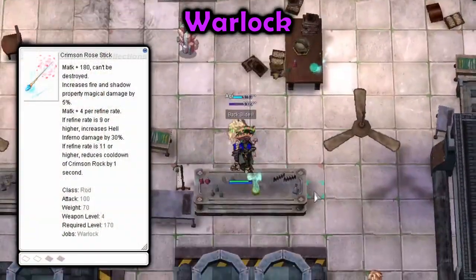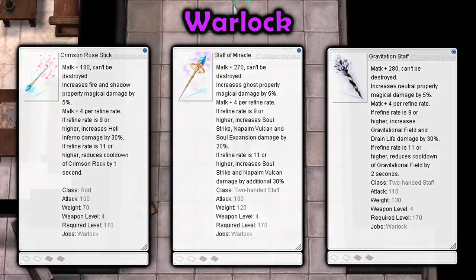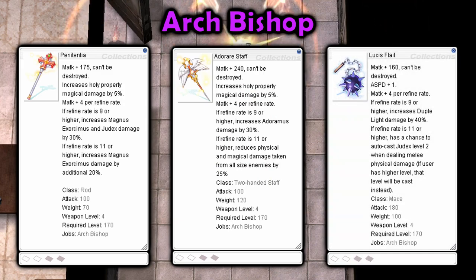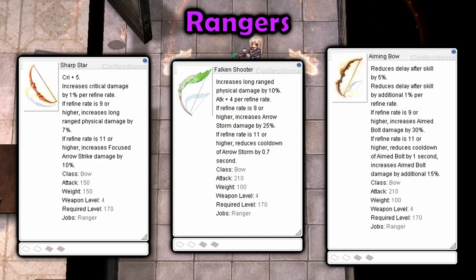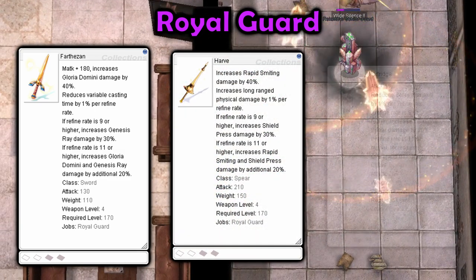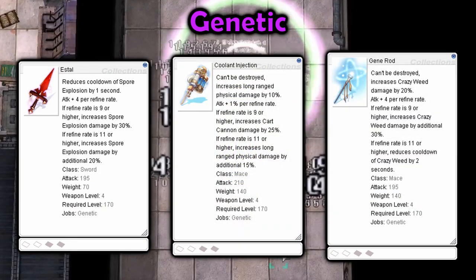Warlock can use Crimson Rose Stick for Hell Inferno and Crimson Rock, Staff of Miracle for Soul Strike, Napalm Vulcan and Soul Expansion, and Gravitation Staff for Gravitational Field builds. Archbishop can use Penitentia for Magnus Exorcismus and Judex, Adirere Staff for Adoramus, and Lucius Flail for Auto-Attacking builds. Rangers can use Sharpstar for Sharpshooting, Falcon Shooter for Arrow Storm, and Aiming Bow for Aimed Bolt builds. Royal Guards can use Farthazan for Gloria Domini and Genesis Ray, Harve for Rapid Smiting and Shield Press, and Fartridge for Cannon Spear and Overbrand builds. Genetics can use Eshtal for Spore Explosion, Coolant Injection for Cart Cannon, and Jenny Rod for Crazy Weed builds.